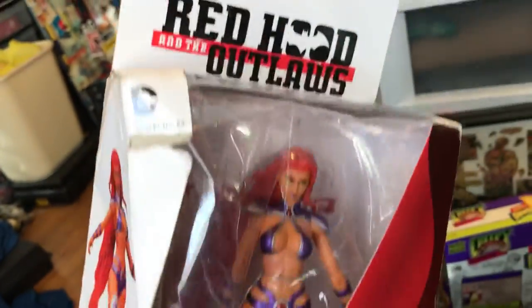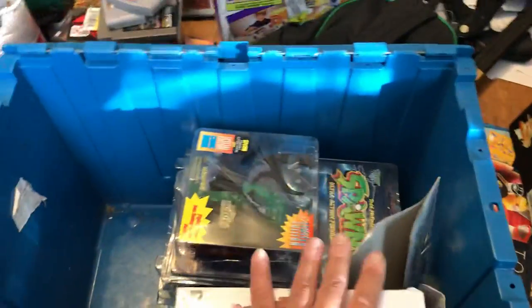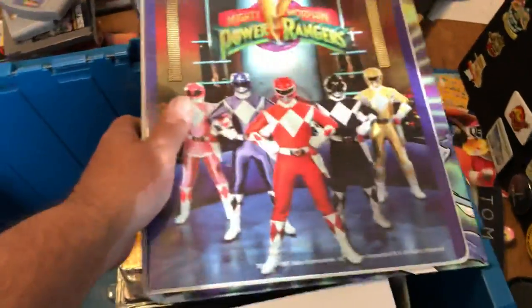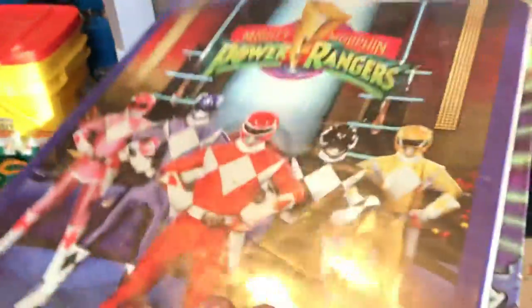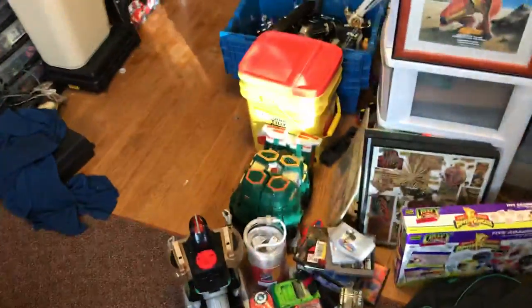This Red Hood was a freebie from AJ, and this was also from AJ — these two are up for trade for something I can use in my collection. This is also from AJ — this thing I'm keeping. It's a three ring binder with a little binder inside and some Power Rangers stickers, and there's even room for Pogs. So yeah, this is really cool. I'm gonna use this to keep all my instruction manuals for Power Ranger Legacy.